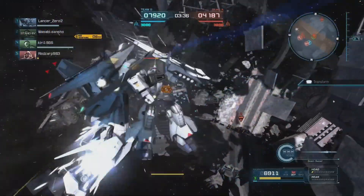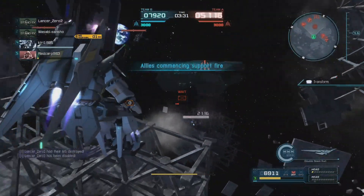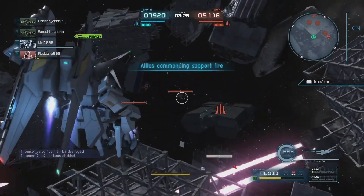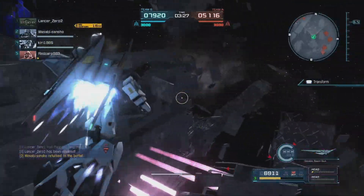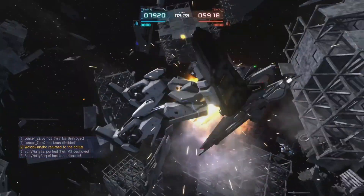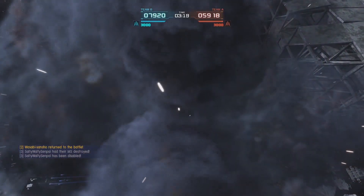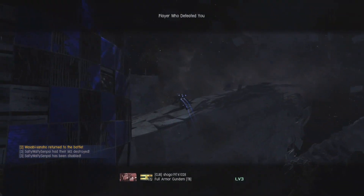I always get a kick when I'm below half health and then all of a sudden everything is doing a crap ton more damage. Look at that — that was just beams shooting me and it instantly wipes my health out. Give me a second, I gotta take a drink.